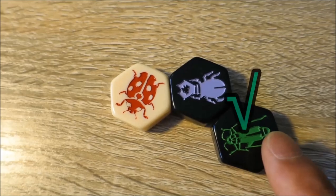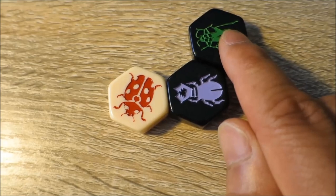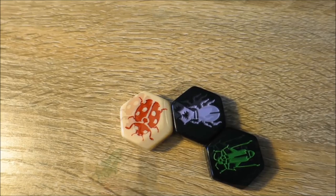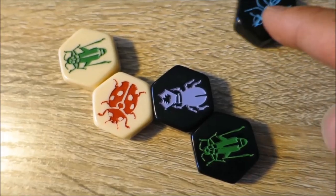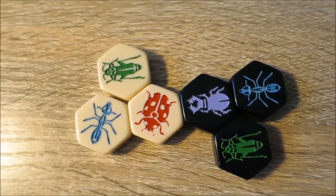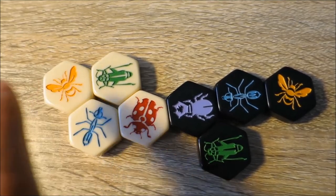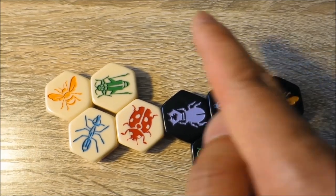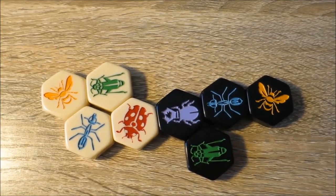New insects cannot be introduced if they touch a tile of the opponent's colour. As you can see in this case, the grasshopper must be connected in some way to the stag beetle because it's black touching black. The opposing player places their insect so that it touches a piece of their own colour first. New insects can be introduced in this way at any time throughout the game. Each player's queen bee must be introduced into the hive by the fourth turn of play, and follows the same rules for introducing a new insect. The hive always follows a one hive rule — all pieces must stay connected to each other in some way.